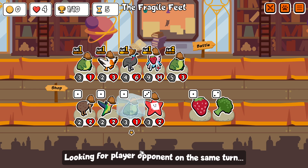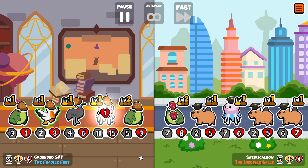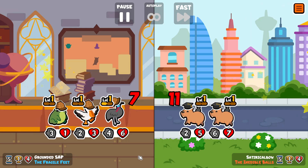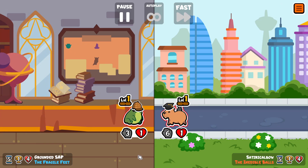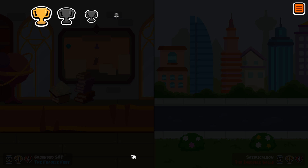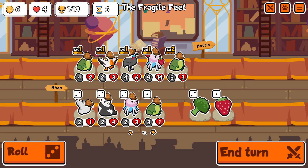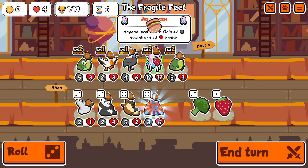And you can see here I immediately get level 1.5 and another frog to boot. So we're going to potentially get the level up on the frog and then maybe combine into a level 3 as well. Sometimes that can end up being very unfortunate. And actually here we go against Satirical Bow, who has their own YouTube channel which I'll link to in the description — I've been getting matched with them a lot. I presume they're working their way through all the achievements in this pack.